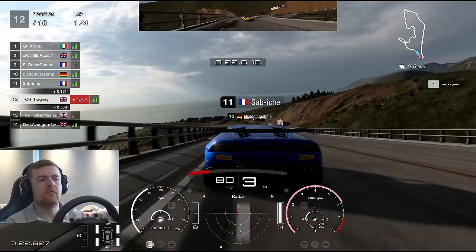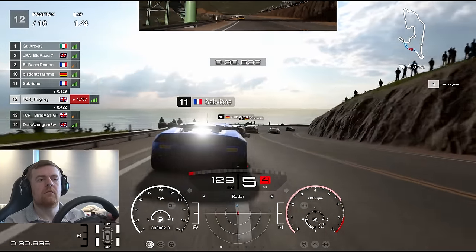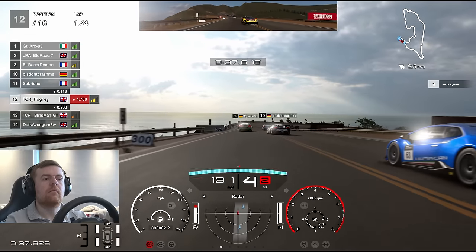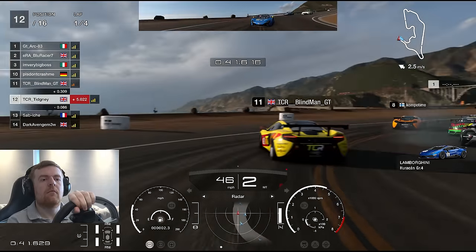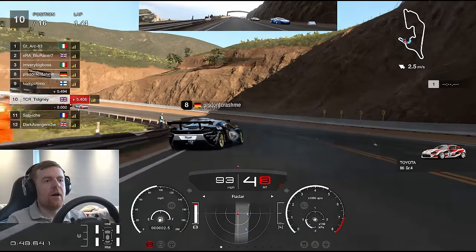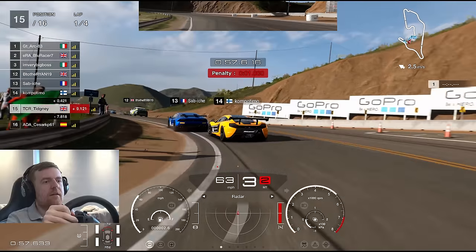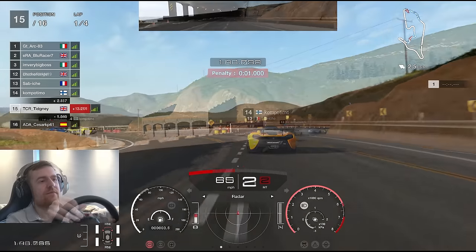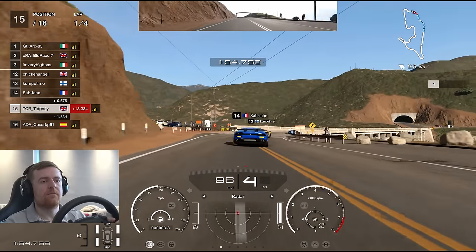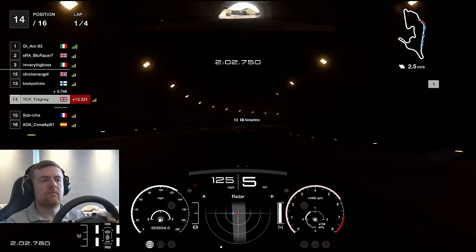Into turn one we go, continuing out there, now looking to catch up to everybody as we head down to the very dangerous hairpin — always dangerous on the first lap. We go hard on the brakes around the outside. Oh, somebody's gone deep there — Blind Man a bit too deep. We avoid that, but there's absolute carnage ahead. Toyota GT86 around the outside — big crash, ghosting. I'm off as well! I got a one-second penalty. I completely forgot about that crash until I started watching the edit — that's what happens when you do the races in the morning and spend a lot of time editing.